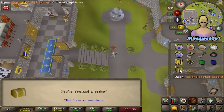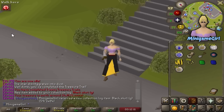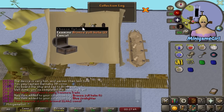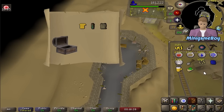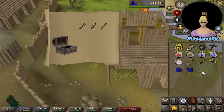A rare easy casket comes in — Black Skirt G, nice fashionscape. Back-to-back collection log slots but nothing useful. Back three collection log slots and some nice prayer bonus legs. Of course Minigame Boy then goes and one-ups me with a golden chef's hat. And clue scroll grind over — that is the second fire staff acquired. I really did try, clue scrolls just don't like giving me what I want.